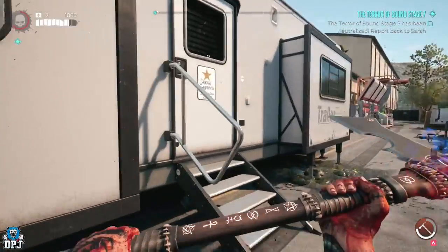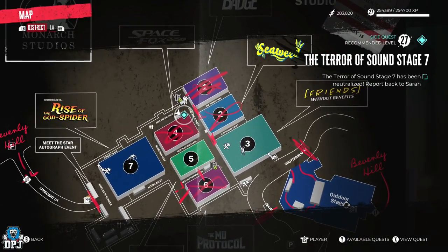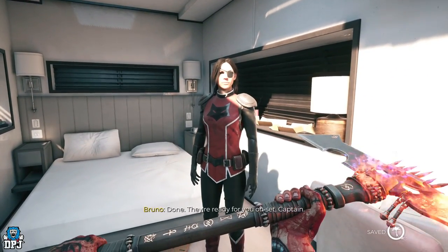Upon taking him out, you then need to head back to Sarah, who rewards you this amazing weapon. And there you have it guys — this is how you get the Jade Dragon, an absolute beast of a weapon you do not want to miss.